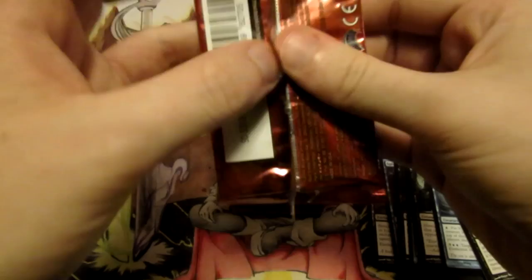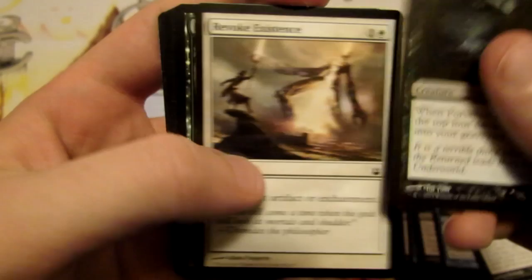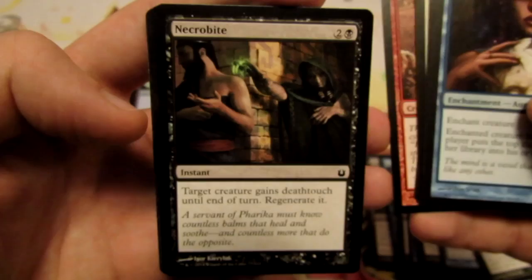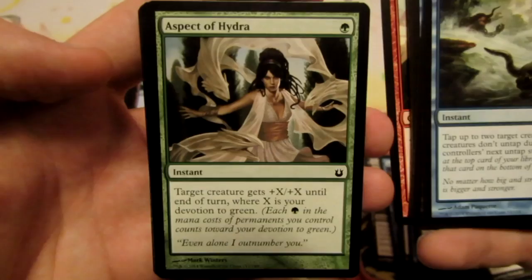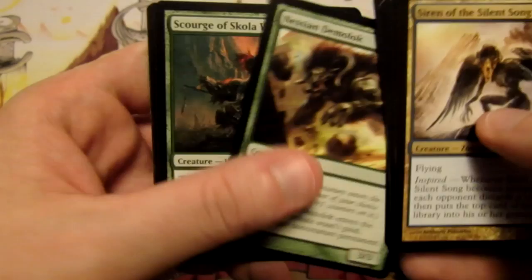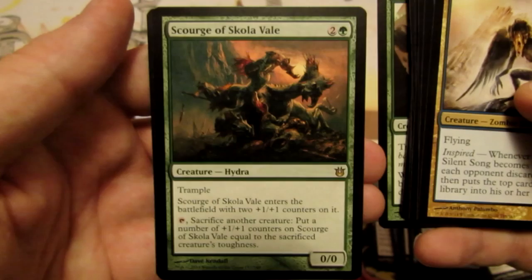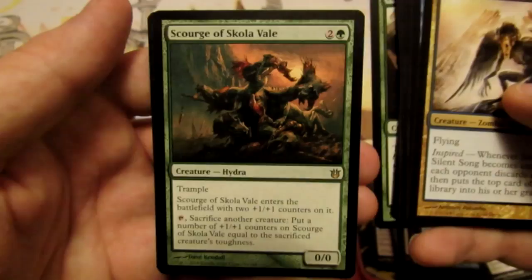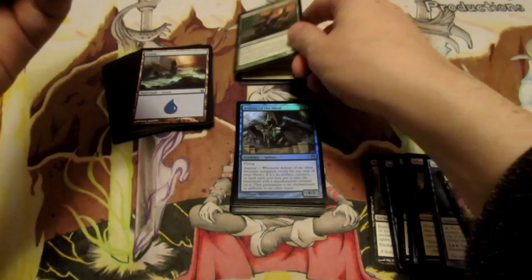In our second pack we have: Forsaken Drifters, Revoke Existence, Nyxborn Wolf, Evanescent Intellect again, Epiphany Storm, Cyclops of One-Eyed Pass, Necrobite, Sudden Storm, Kragma Butcher, Aspect of Hydra, Oracle's Insight, Siren of the Silent Song — really sweet card — Nessian Demolok, and Scourge of Skola Vale as our rare. It's a 0/0 for 3 with Trample that enters with two +1/+1 counters. You can tap and sacrifice another creature to put +1/+1 counters equal to the sacrificed creature's toughness on it. Interesting card but not in our colors.